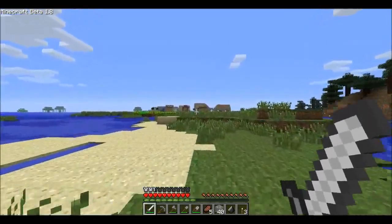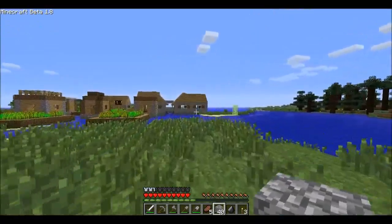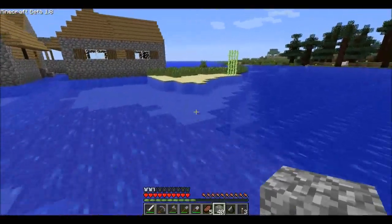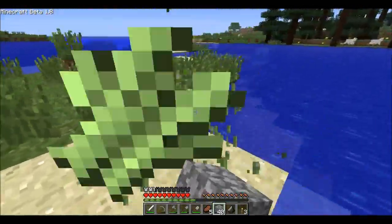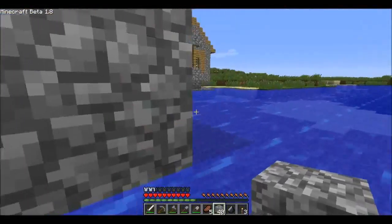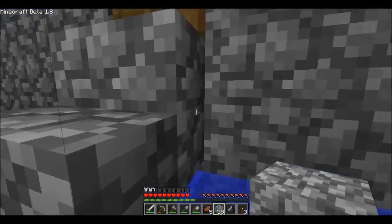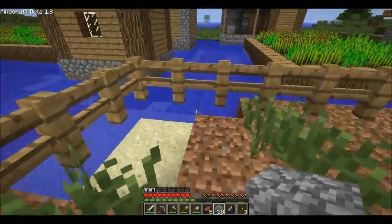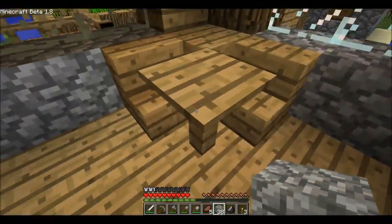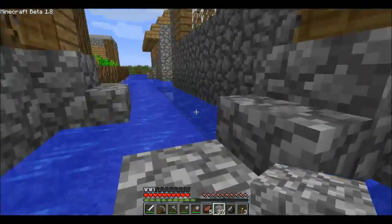I'm going to look over this mountainy bridge thing. Oh hello — screw that, we're going to investigate this NPC village, although it won't have any NPCs in it. That's pretty cool. It's already my second night. I've got food, oh they've got wheat! Some sugar cane — I'll grab that as well because I want to make a map. It's like Venice — they built it in the sea. That's pretty cool.